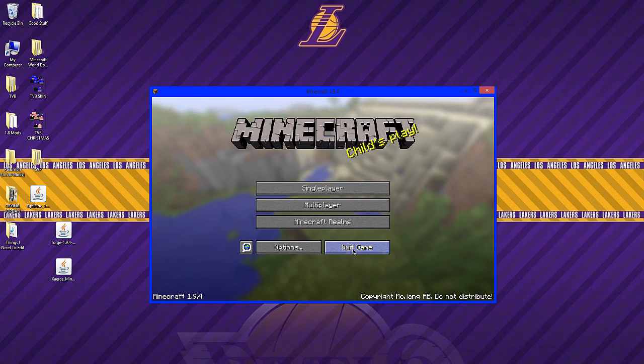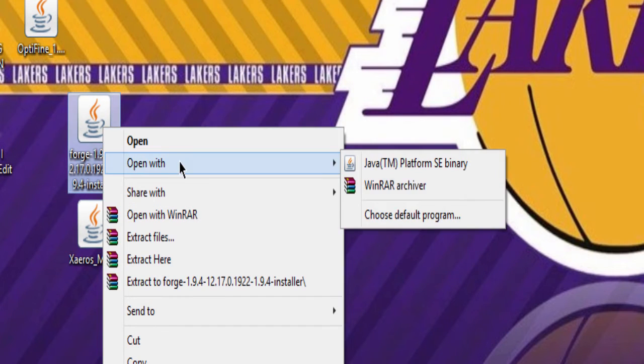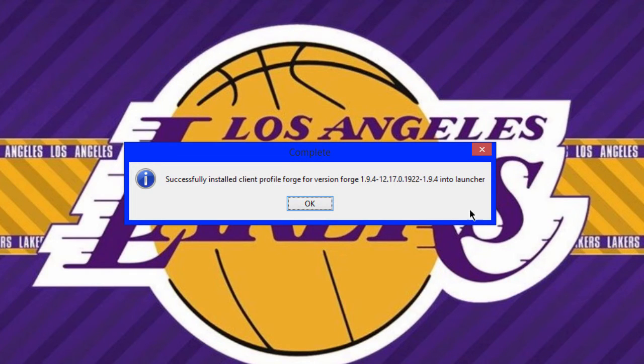Now you want to open up Forge, so right-click on Forge, select open with Java TM Platform SE Binary. When it opens, make sure you have install client selected, then select OK. It will download everything and wait a minute — and there you go, it is now installed. Press OK.